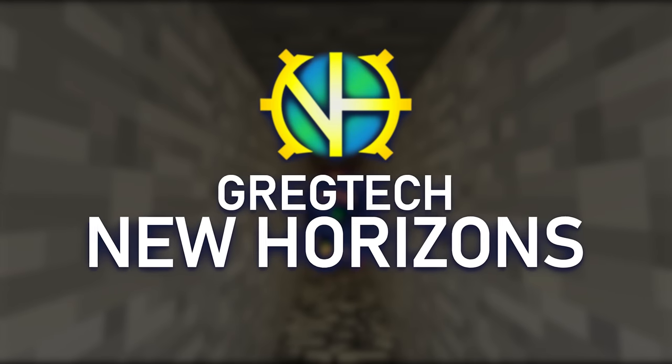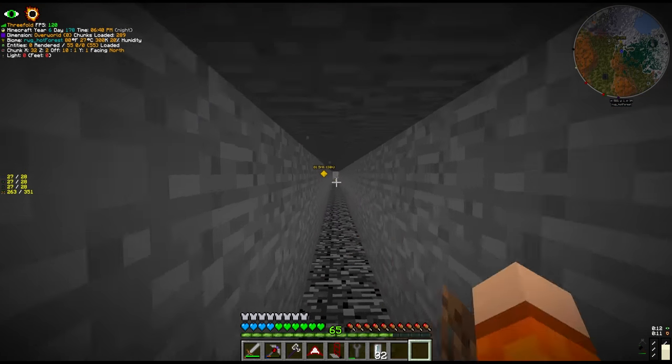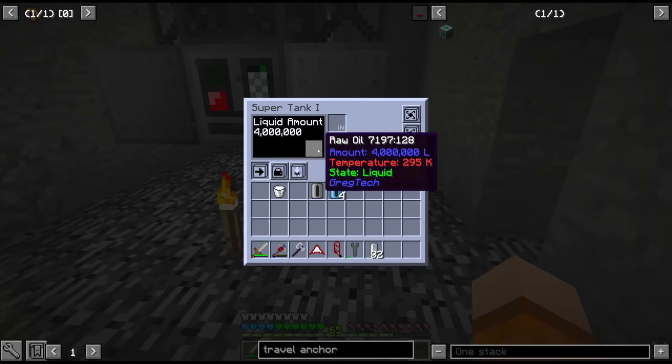Hello everyone and welcome back to New Horizons. If you've seen the previous episode you'll know exactly where we are — currently in darkness, but not to worry, we do have night vision. And at the end of this dark corridor lies our oil drilling rig, which should be automatically producing us raw oil.